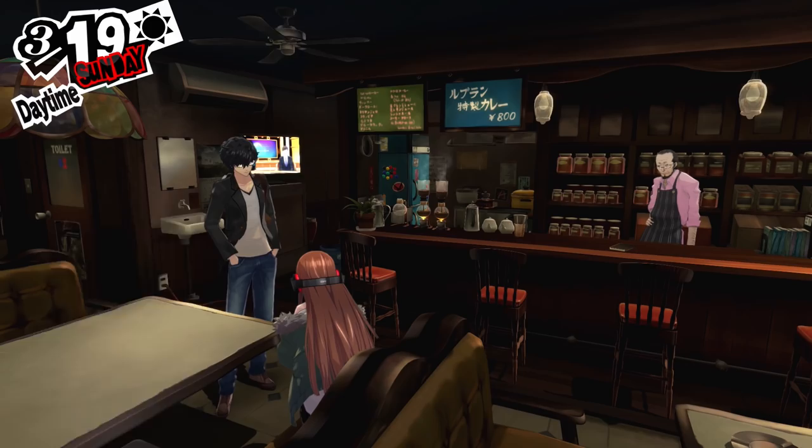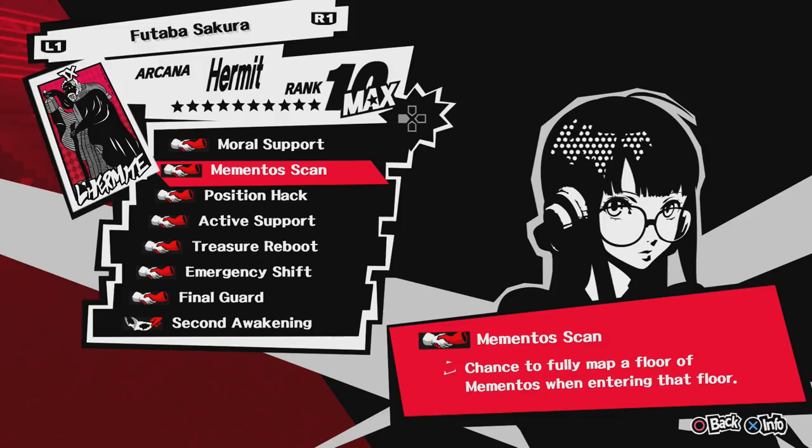Another top tier waifu, Futaba Sakura. When you max out her social link, you get her Promise List, which has Mementos Scan, which gives you a chance to scan a whole floor during your trip down Mementos. I think it automatically lets you go to the next part of that specific floor.